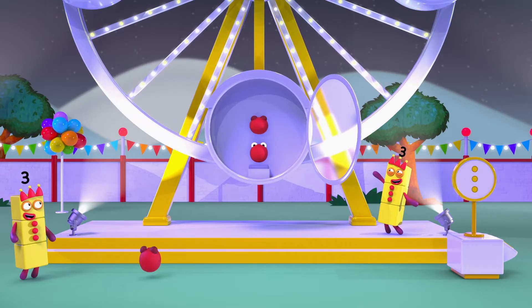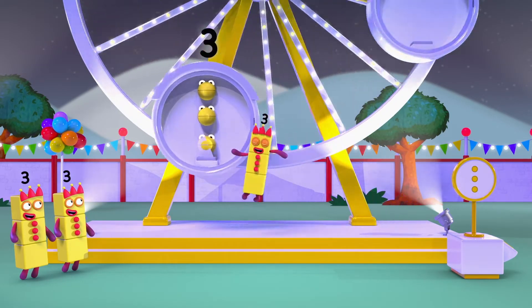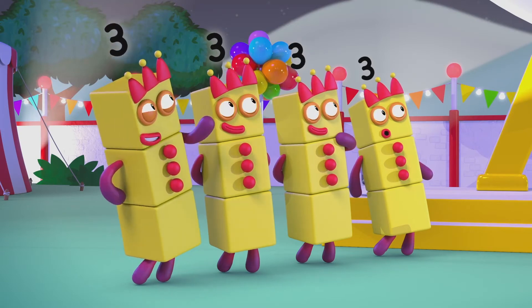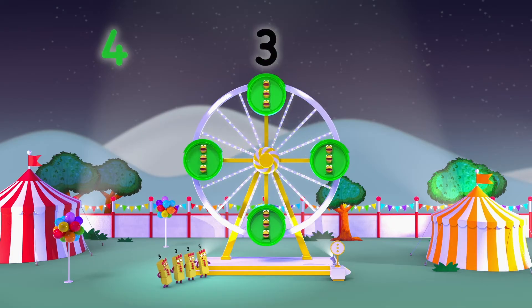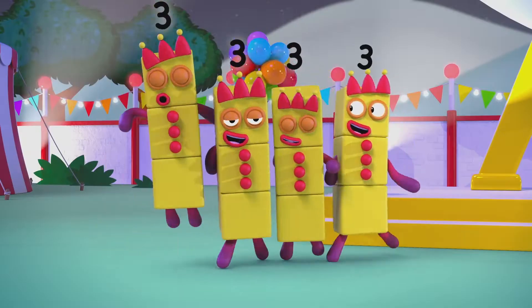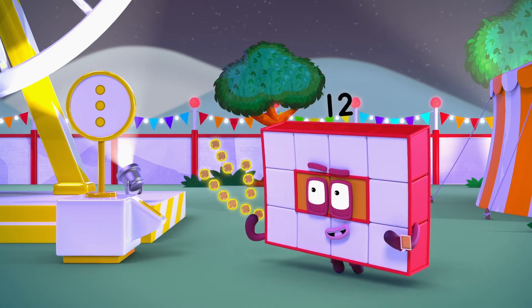One, two, three, four. One, two, three, four. Three! Three! Time for tokens. How many carriages? One, two, three, four. One, two, three, four. How many in each carriage? Three! So, how many tokens do you need? Four times three equals twelve. Twelve tokens. Four lots of three.